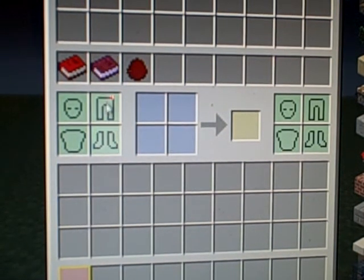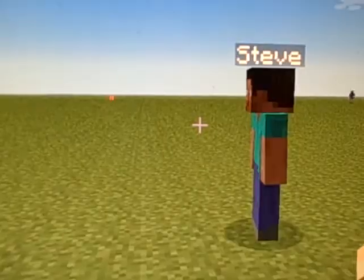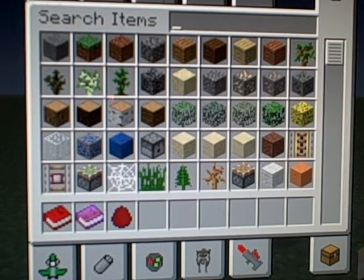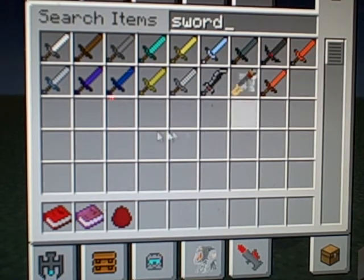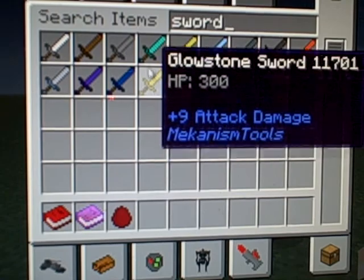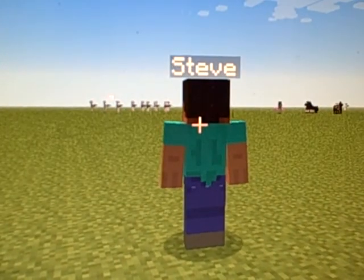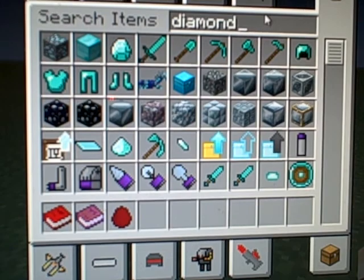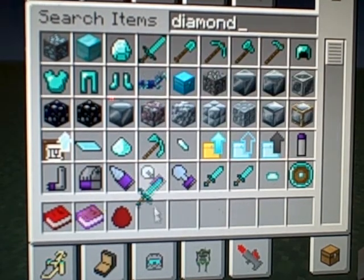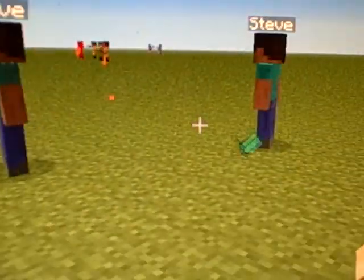You can give them things like a sword. So I'm gonna give them a diamond sword for now. Give all of them diamond swords. Two more diamond swords, and that will do it. There you go, little Stevies.